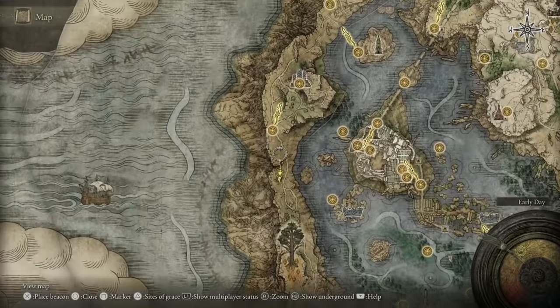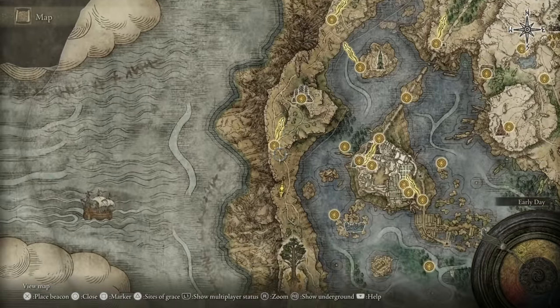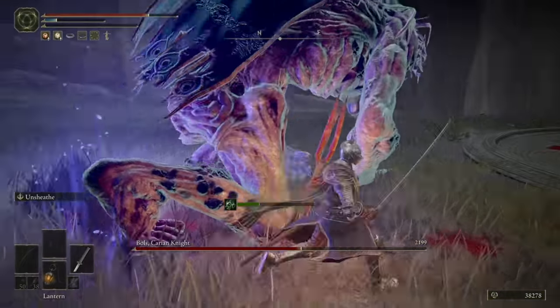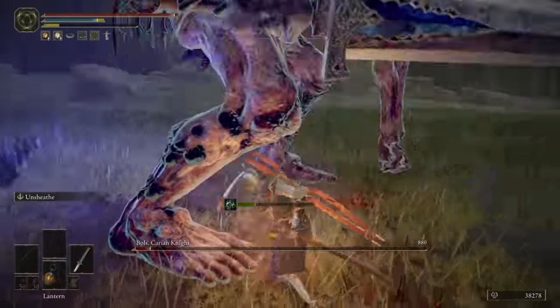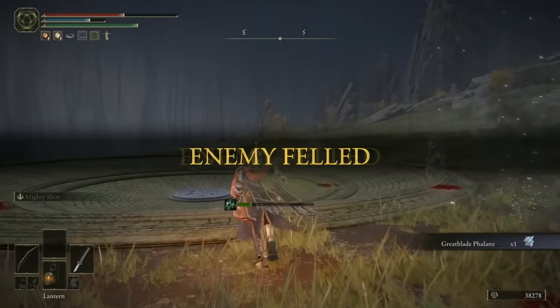Once you're done there, grab the Foot of the Four Belfries Site of Grace just here, then head south and you'll see another Evagail. This is super easy — just kill the balls and you'll be rewarded with the Great Blade Phalanx sorcery. And then let's move on to the next one.